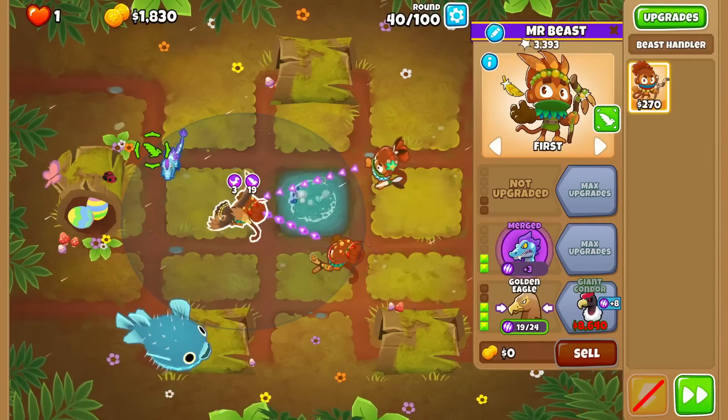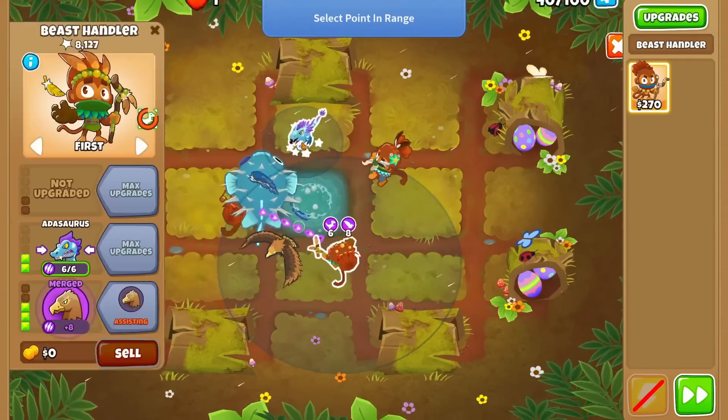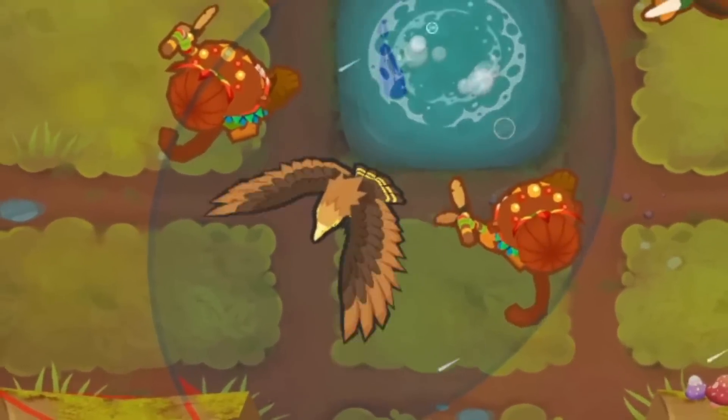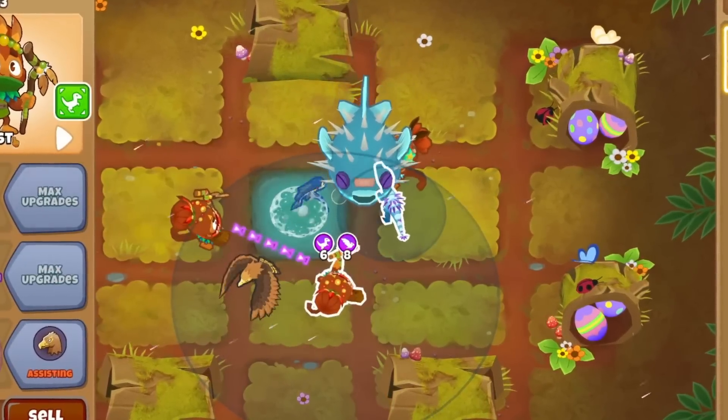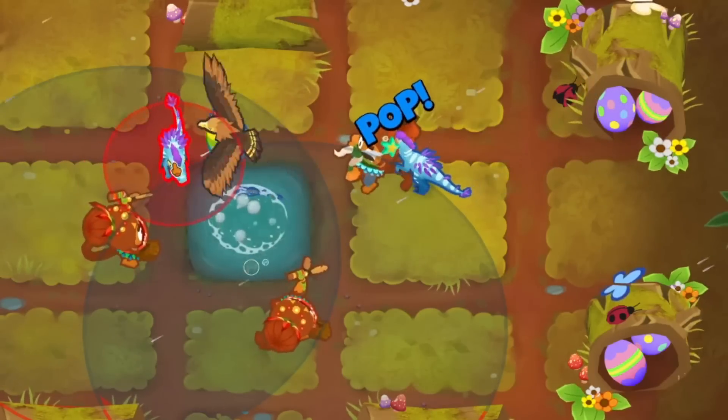We managed to get a degree 19 eagle, a barracuda, and an attasaurus by the time round 40 came around. Apparently eagles don't believe in popping mobs, so we had to micro our raptor around to break the outer layer. But once that was done, our eagle blew away the ceramics inside.